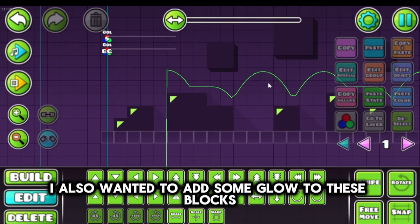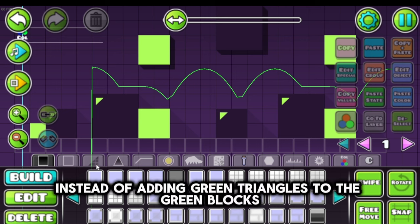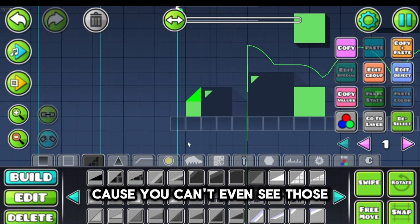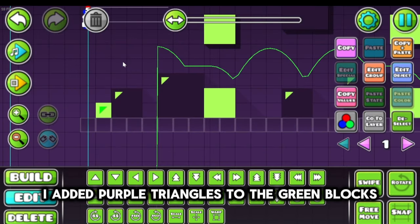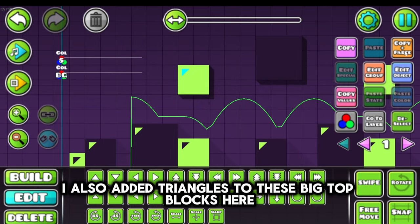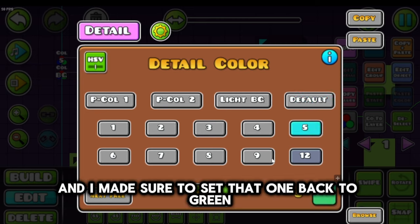I also wanted to add some glow to these blocks to make them look less boring. Instead of adding green triangles to the green blocks — because you can't even see those — I added purple triangles to the green blocks. I made sure to set them to 1 and just started adding them. I also added triangles to these big top blocks and made sure to set that one back to green.